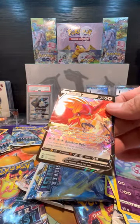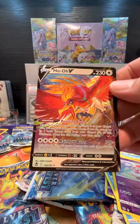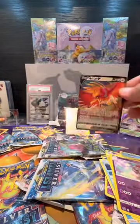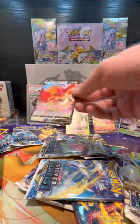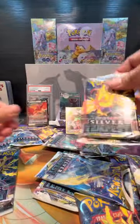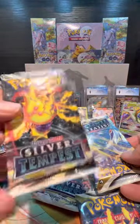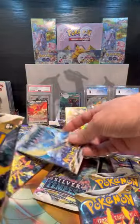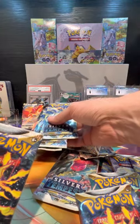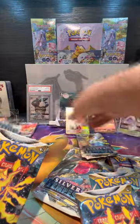Is that anything special — is that a full art? I'm not very familiar with this set. Have you ever pulled two Vs in a row? That one's pretty cool. This is six. Let's count how many — you got two, three, four, five, six, seven, eight, nine. So that's for Bud. And then for your brother we have one through nine. You have three more packs, Bud.